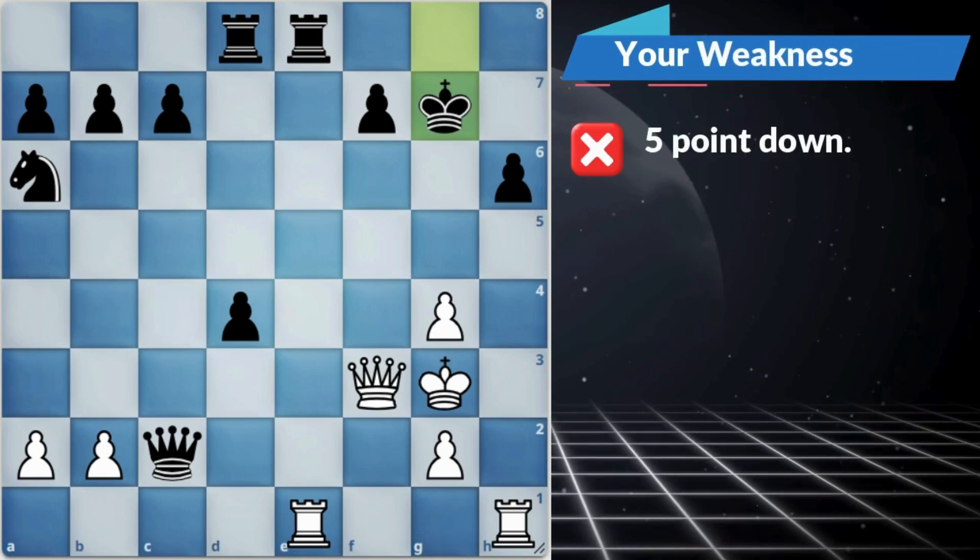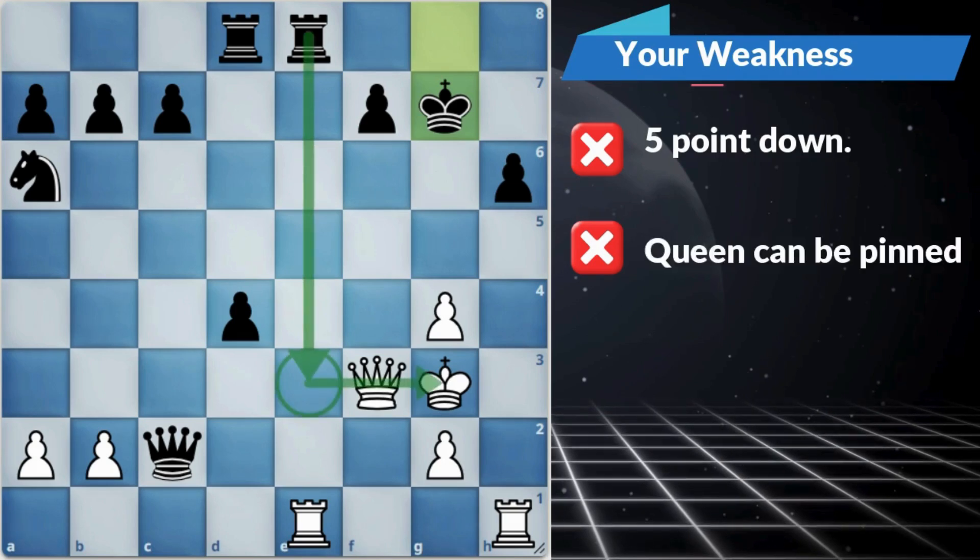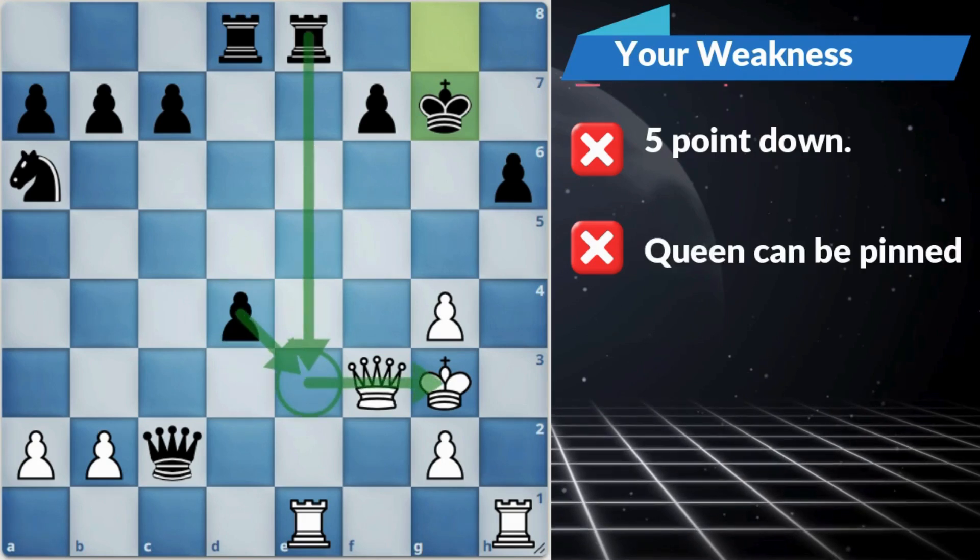White is 5 points down in the game. White's queen is easily pinned by the rook to e3 with the support of the pawn, and white has a bad pawn structure.